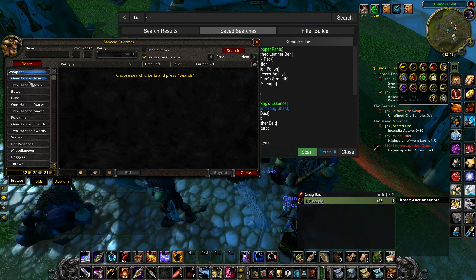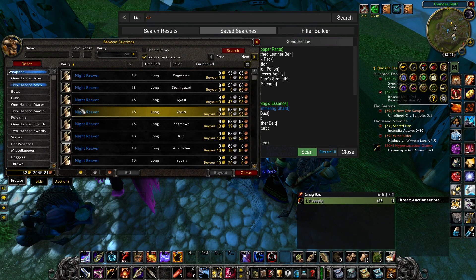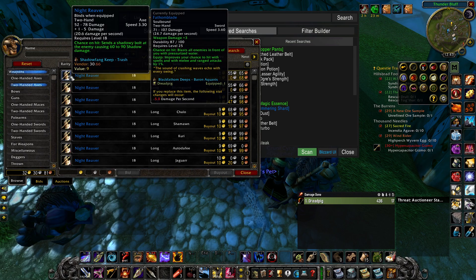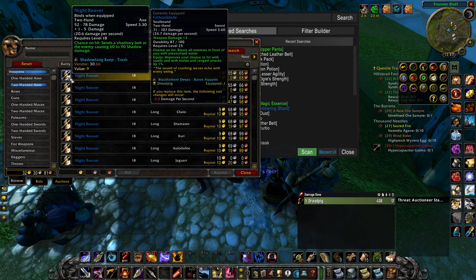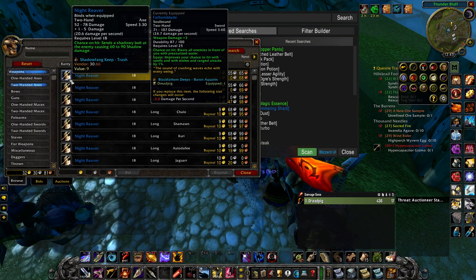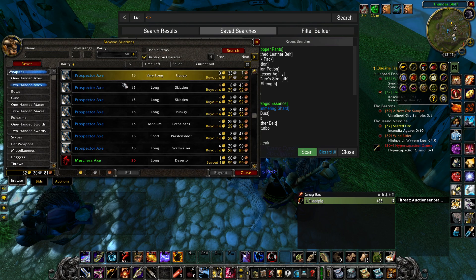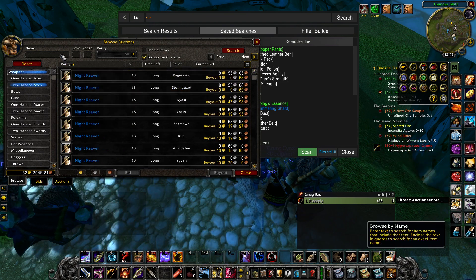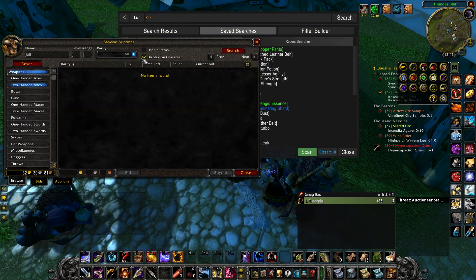If you have the money — it isn't that much money anymore — the Night Reaver is on 9 gold right now. The Night Reaver is an old level 19 twink classic and it is very powerful. It has a big Shadow Bolt chance on hit, and a 3.8 speed.